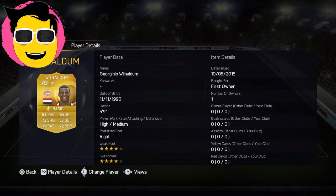The other winger we've got is Virgin Aldo. 83 pace, 84 dribbling, 72 shooting, 72 passing, and 72 physical. He looks like a very good card — I've used him before, he's very good.